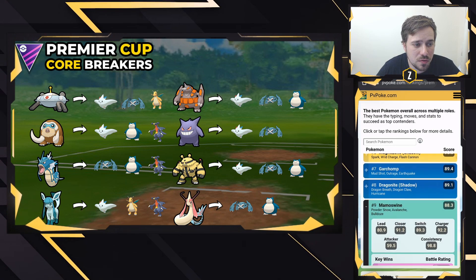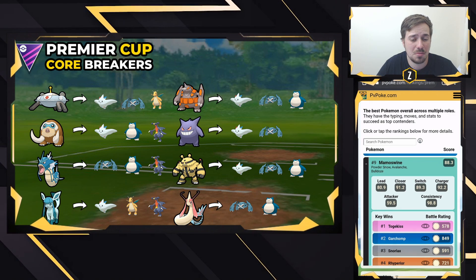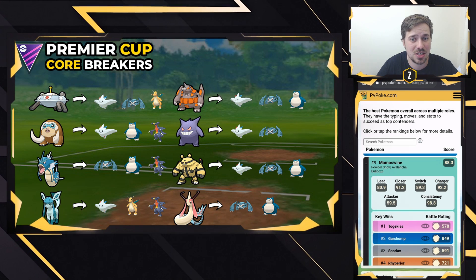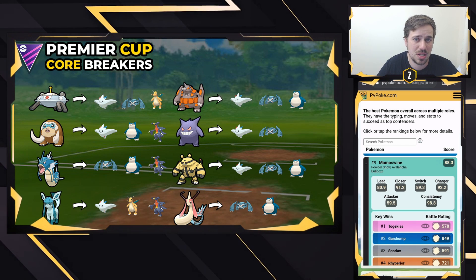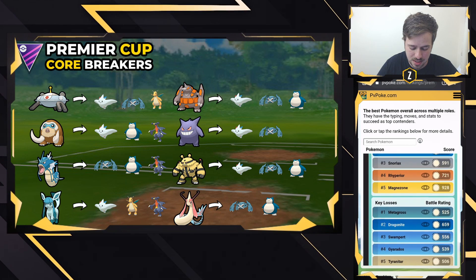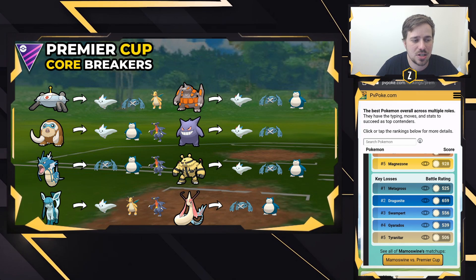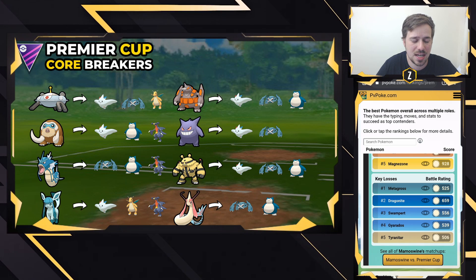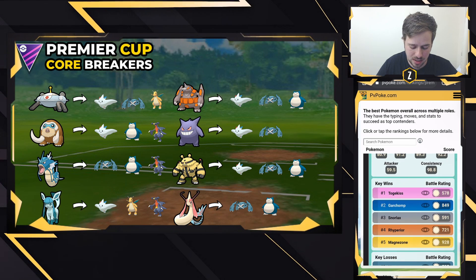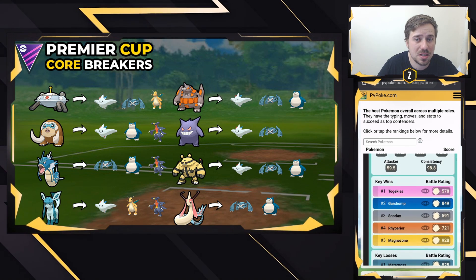Mamoswine is probably the most versatile coverage here because of its moveset — Powder Snow, Avalanche, and Bulldoze. Avalanche hits Togekiss and the dragons for super effective damage, while Bulldoze hits Metagross for super effective damage. You can beat Togekiss, Garchomp, and Snorlax, with close losses to Metagross and Dragonite. In battle when you're ahead on energy and face an unshielded Dragonite, it won't take an Avalanche — so Mamoswine has the opportunity to break apart the whole core.